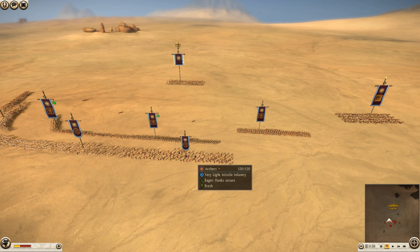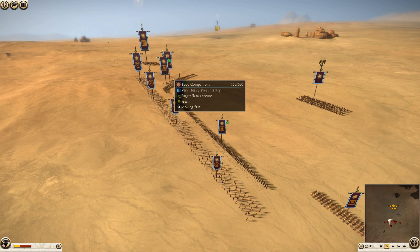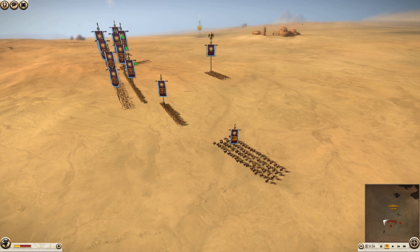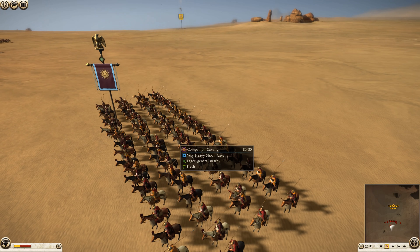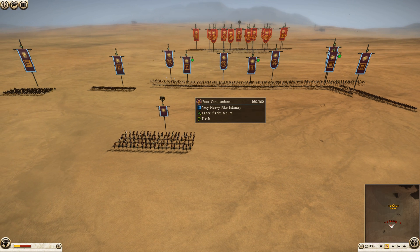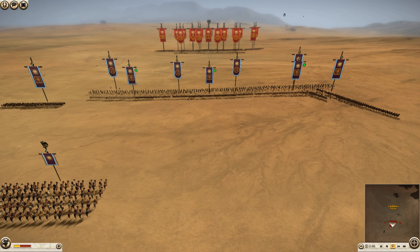Looking at the Macedonians: the Hunted is bringing some mercenary Cretan archers and a basic archer unit. He has three units of foot companions — the most elite pikemen — two units of shield bearers one on either side, and three units of companion cavalry. He's only bringing three cavalry units because the foot companions are so expensive, but let's hit play and see what happens.